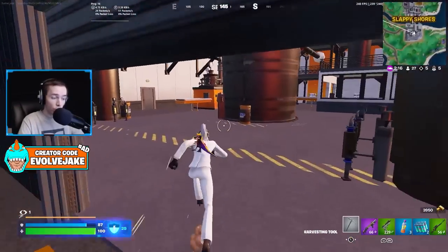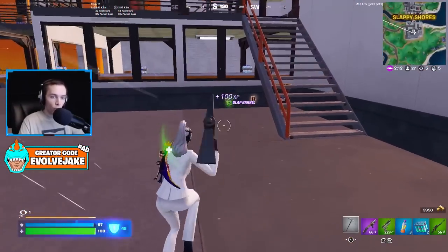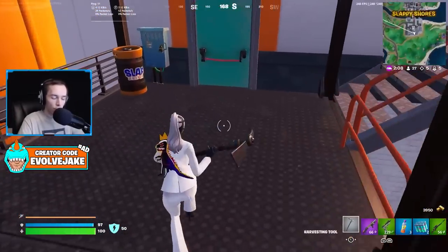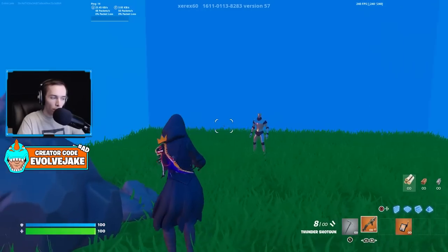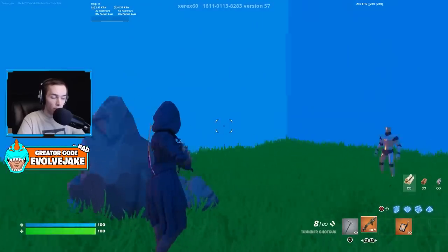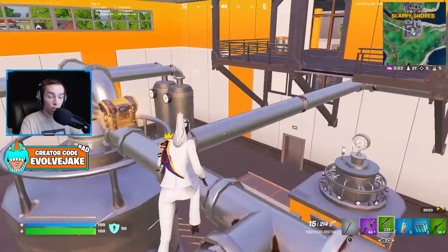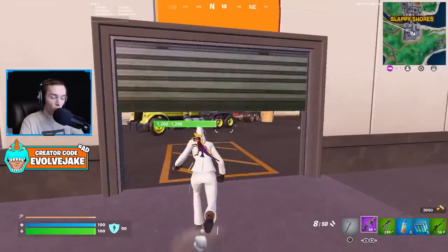There are two main types of aim assist. The first is going to be slowdown — this is when your crosshair drags over the opponent and you get a brief lowering in your sensitivity as you drag over somebody. I'll have a clip on screen of me dragging over a bot, and you can see it does get a bit slower when I drag my crosshair over them. That is one of the main aspects of aim assist — your sensitivity is slightly lower when you're aiming on an opponent.